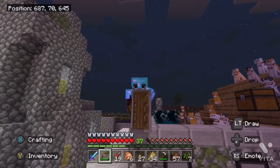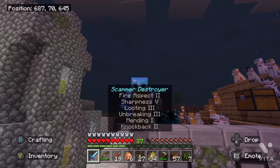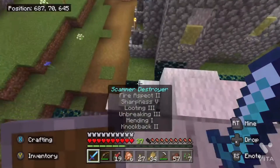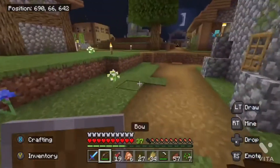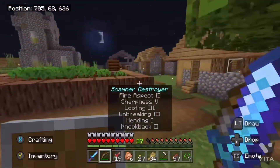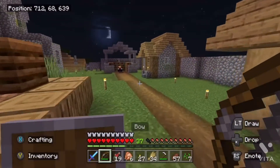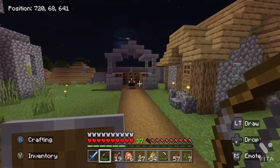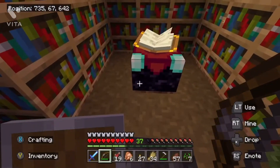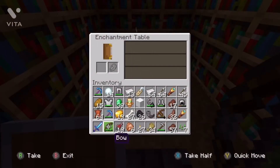But today guys, we're gonna be enchanting the bow and hopefully getting it done. Now last episode I got the sword done, and the episode before that I got the armour done, and that was really successful. We're gonna head over to the enchantment table and try to get some of the enchants from there. So I'm gonna slowly walk over there, because why not, and we're going to enchant the bow.